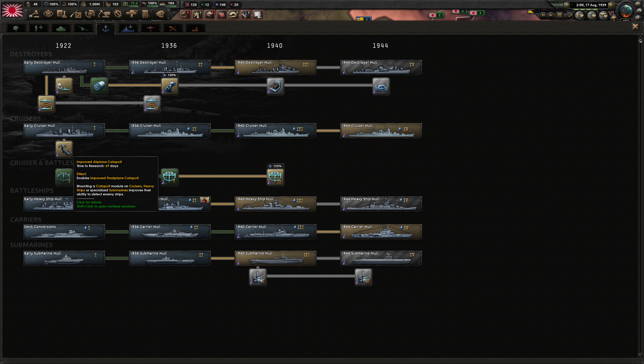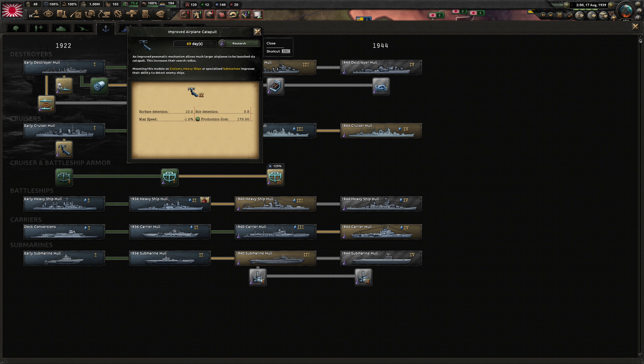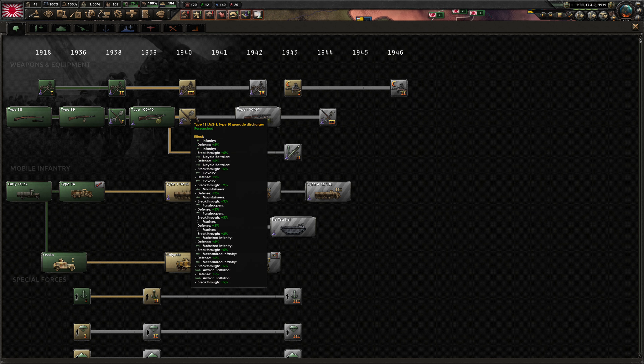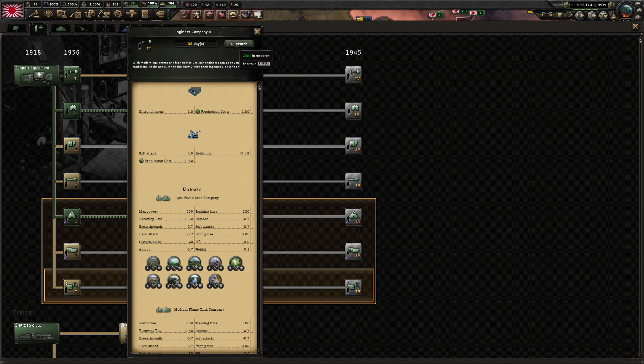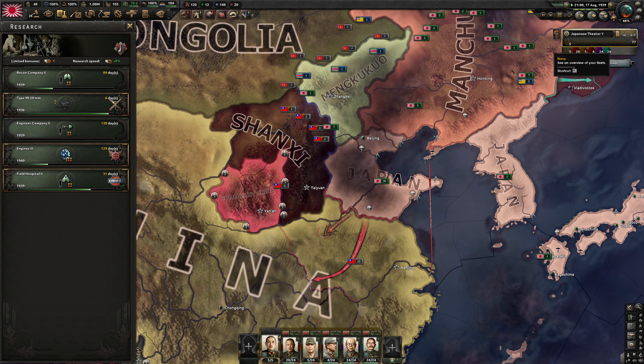Let's get the improved airplane catapult. Since we are here, might as well get the engineers. We have time before the war.